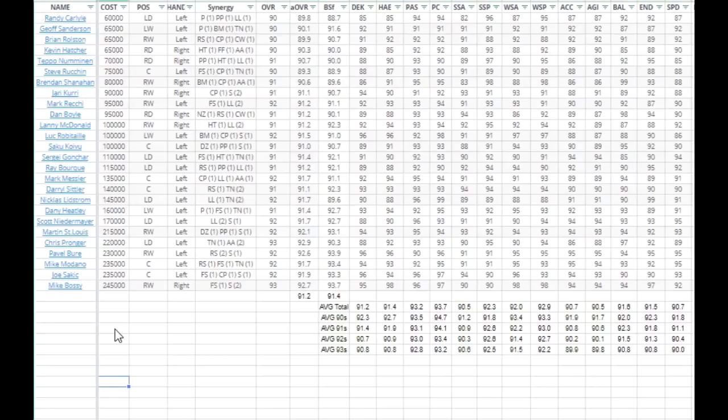There are a few things that we're not going to be looking at, such as the height and weight of a card through this spreadsheet. We're not really going to be looking at the position or the way that a player shoots, but just know that righties are usually more desirable than lefties.